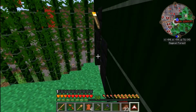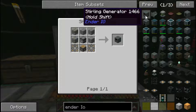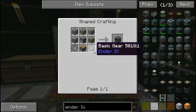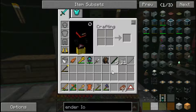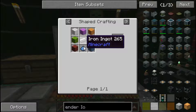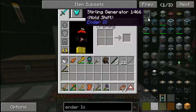The plan for today is to get power. I want to do the EnderIO sterling generator, which is right here. And we also want to make an alloy smelter so we can make some conduit.